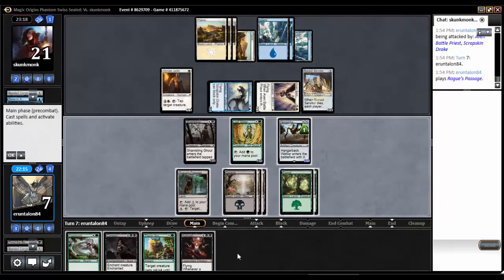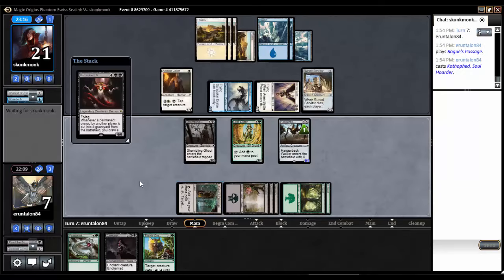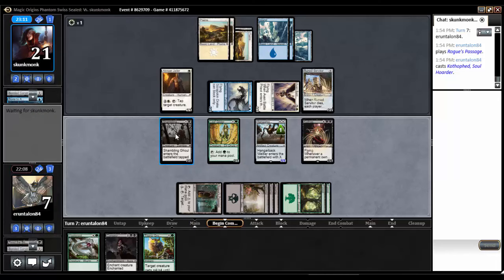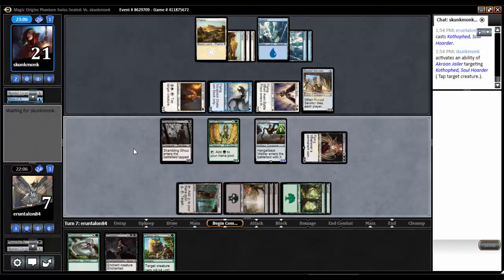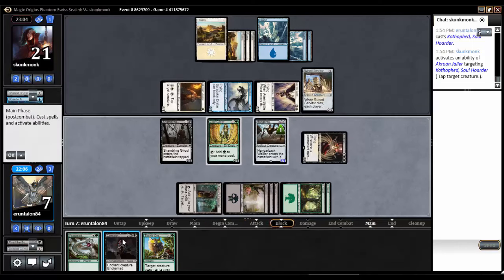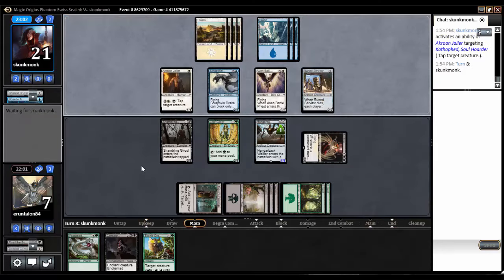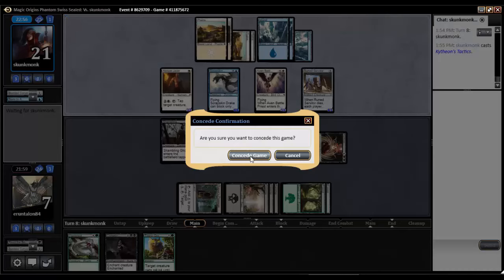Rogue's Passage. Let's Kothafed it up. I guess you can tap down Kothafed — yeah, you can. It's not the best news. Taps down Kothafed. Maybe next turn we get flying on something as well with Consecrated by Blood. Otherwise he's going to get there with a Grown Jailer — actually, he's just going to get there with Kithian's Tactics. We got beat down by Flyers.